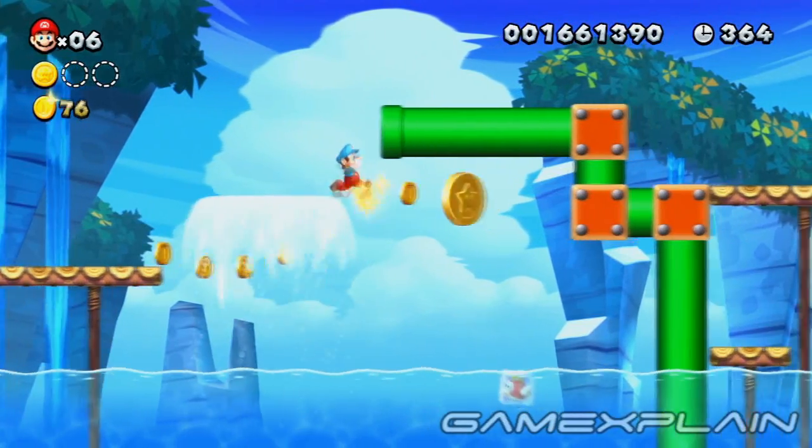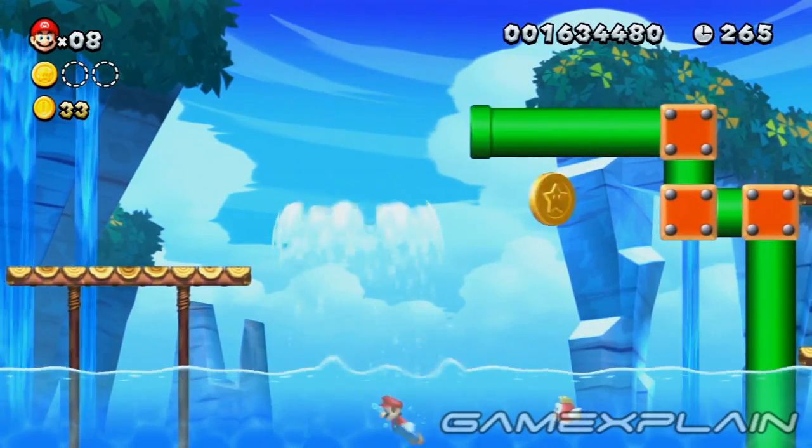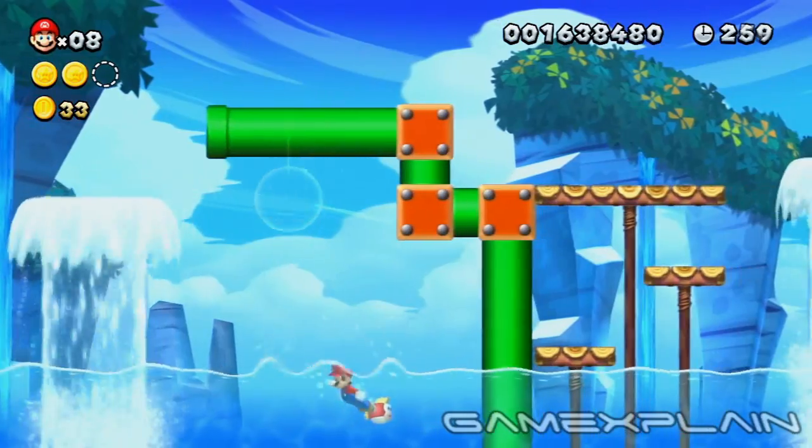Alternatively, you can freeze the fish below and use its frozen body as a stepping stone. Finally, if you don't have the ice power-up or have defeated all the nearby enemies, you can also leap up to it while rising up with a Water Spout, but this is tricky to do.